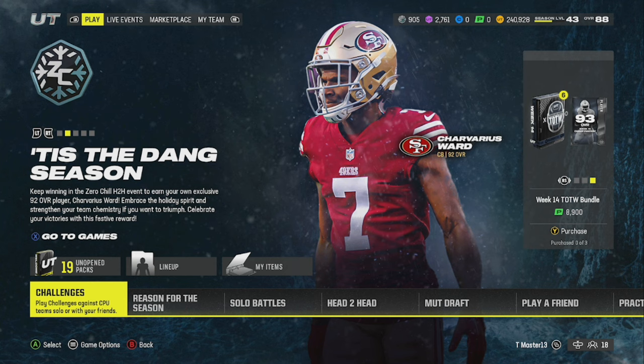Today, as you can see, tis the dang season — tis the damn season — however you want to say it, man. EA has dropped Zero Chill Part 2.